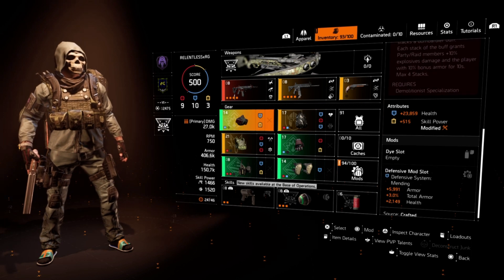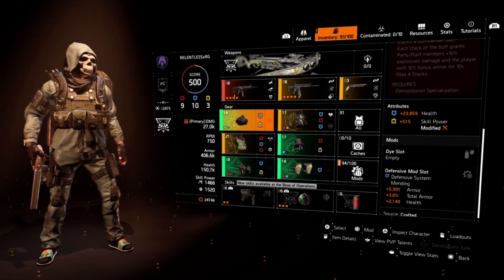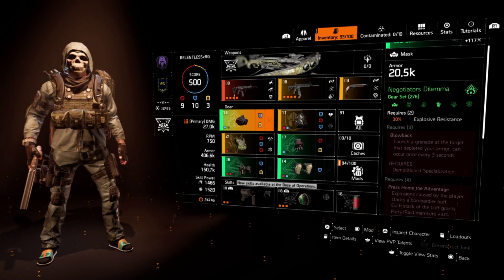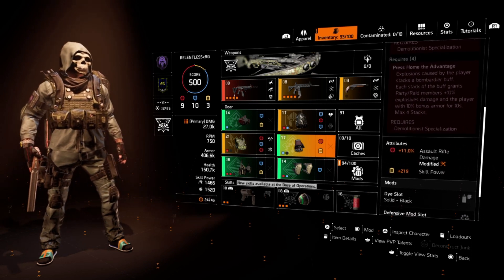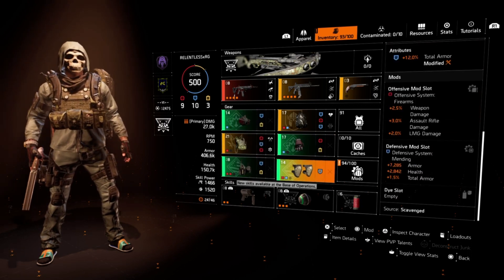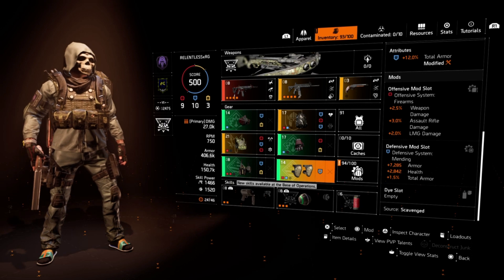Moving on to the two-piece Negotiator's Dilemma: the mask has 23,859 health, 515 skill power, a defensive mod slot with 5,991 armor, 3% total armor, and 2,149 health. Two pieces of Negotiator's Dilemma gives you 30% explosive resistance. The second piece is the gloves with 11% assault rifle damage, 219 skill power, and a defensive mod slot with 2,402 armor, 5% total armor, and 1% health. You don't necessarily have to have them on these slots — it's about going two-and-two with your remaining two pieces.